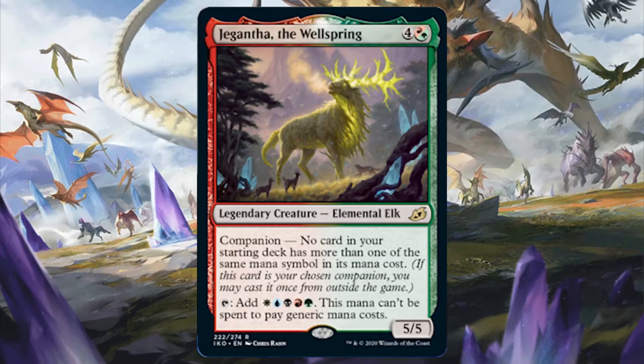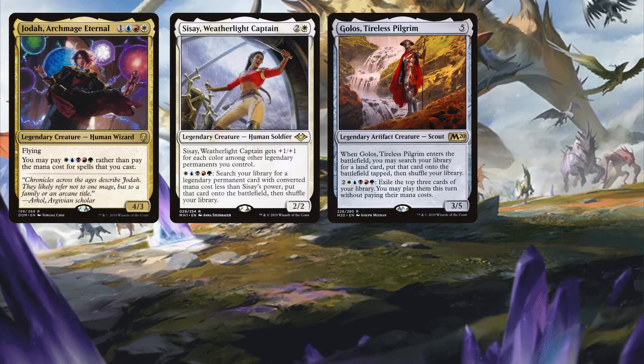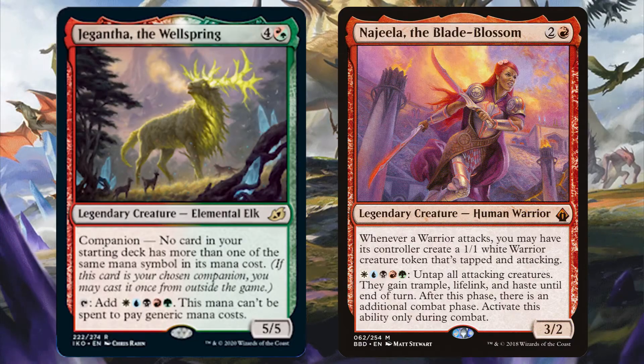As for Gigantha, as a companion it could be used in the usual five-color specs like Jodah Archmage Eternal, Sisay Weatherlight Captain, Golos Tireless Pilgrim, General Tazri, Horde of Notions, and Najeela the Blade Blossom. However, keep in mind that if used as a companion, these decks have to comply with the deck restriction rules. If so, then just tapping Gigantha can provide the needed mana for their abilities. Gigantha can pay for any spell in a Jodah deck if he's on the battlefield. Gigantha can pay for Sisay's, Golos's, and Tazri's ability. With Najeela, Gigantha makes it easier to activate Najeela infinitely many times. If Gigantha has Vigilance, he can attack, then you can tap Gigantha to pay for Najeela's ability, and then get another combat phase. You can then do this indefinitely to get infinitely many combat phases.